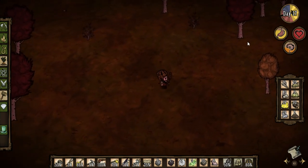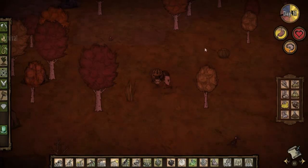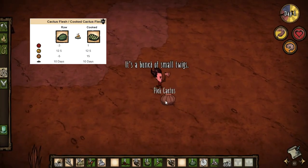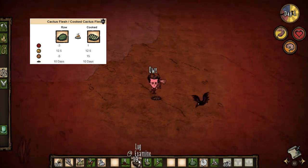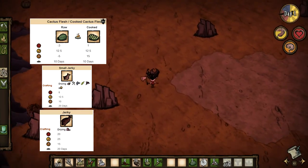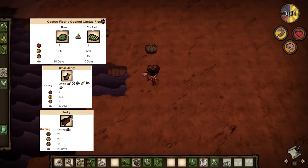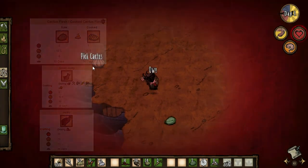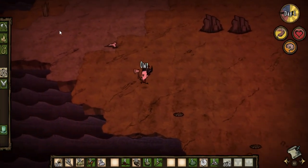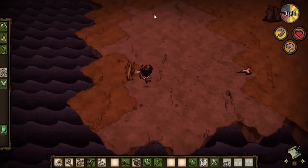Birchnut trees are sometimes found in the grassland biome and in abundant amounts in the deciduous forest biome. Cactus flesh is a really powerful source of food found in the desert biome — I often refer to it as jerky you pick off the ground. Just make sure you cook it before eating. Their primary function is to restore sanity, but they're a decent source of hunger as well. Picking a cactus will cause you to take damage, but food items often restore health when cooked, so this damage can easily be healed off.